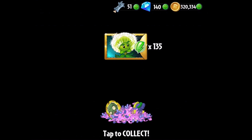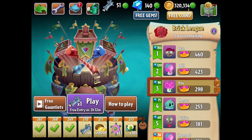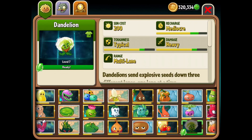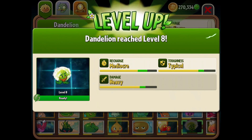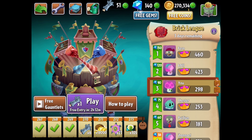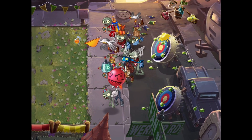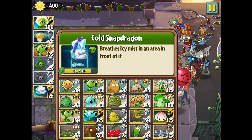Look at this - I get so many dandelion seed packets, it's amazing. Let's open them up - 135, and that should push me to level eight. Yes, level eight! It makes it recharge faster, it's tougher, and it does more damage. We've got to go nine and ten - it's going to take a lot. We'll see what happens. I'm going to go ahead and do 270 just to round it off - I'll break 300 crowns if I do this. Short episode today - spend time with your families, if you want to. That's just a suggestion, not a command.